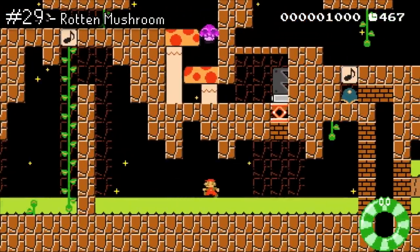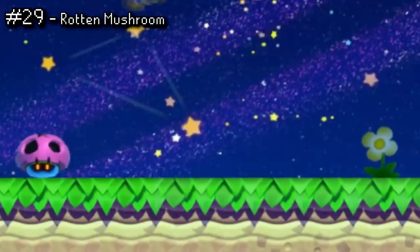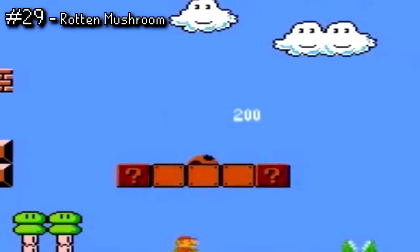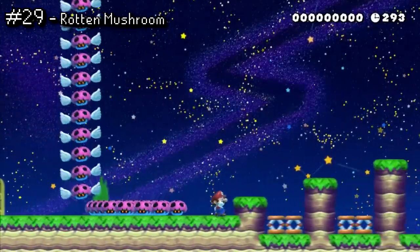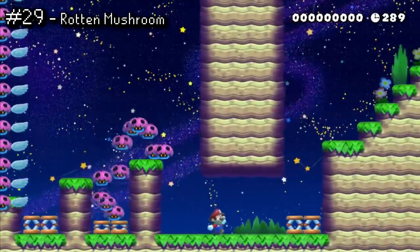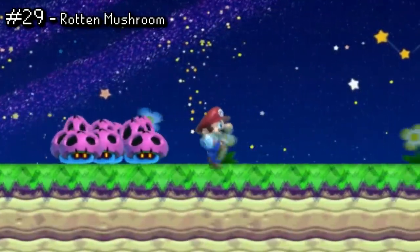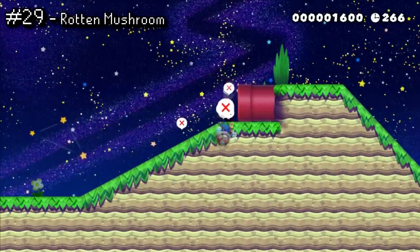Kicking things off is basically an anti-power-up. It's quite simple: touch this mushroom and it counts as getting hit by an enemy. The Rotten Mushroom is essentially a modern successor to the Poison Mushroom from Super Mario: The Lost Levels. The Rotten Mushroom's improvement, if you want to call it that, over the Poison Mushroom is that it will actually follow you around and jump to try and reach you. It always really creeps me out. Doesn't help you at all — in fact, the opposite. Easily the worst item.